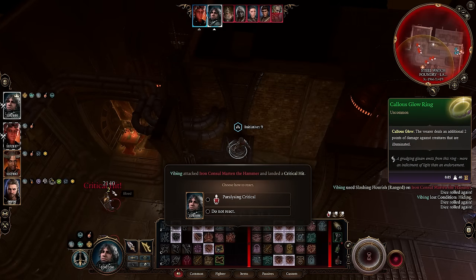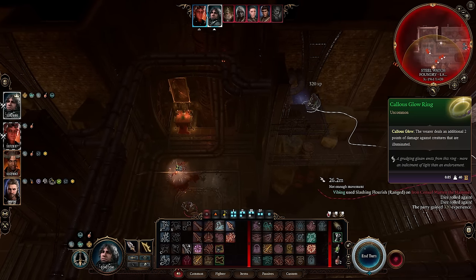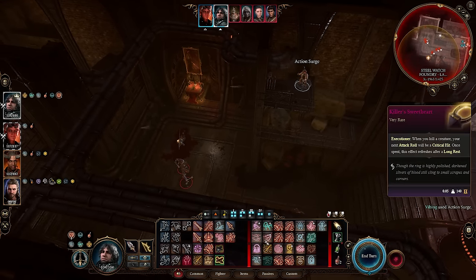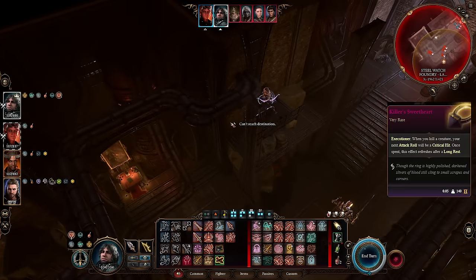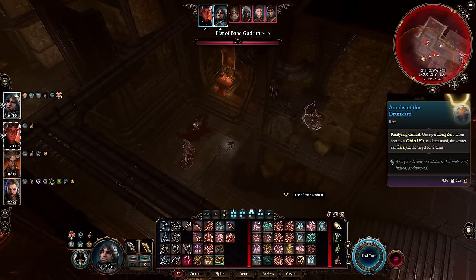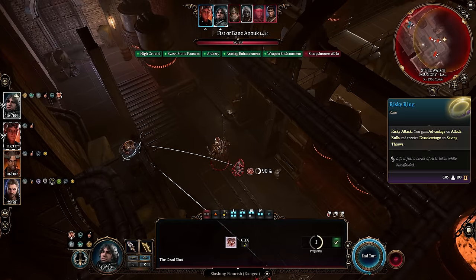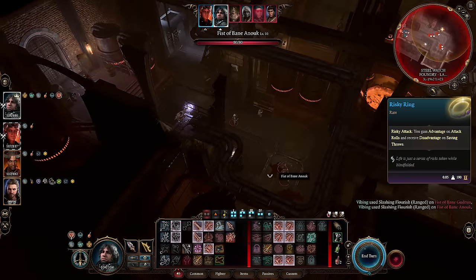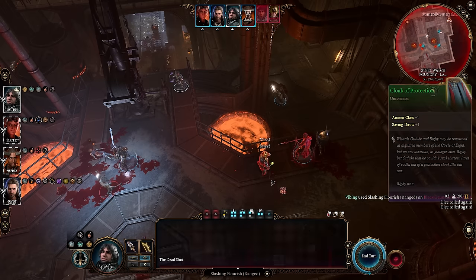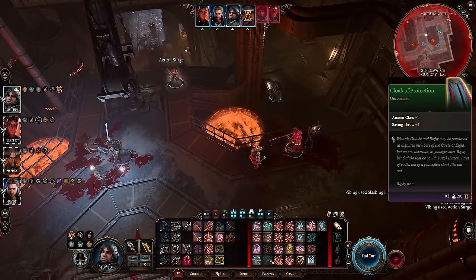Now heading into Act 2, the Callous Glow Ring deals an extra 2 radiant damage to illuminated creatures. It's typically much better on a frontline character who can light up nearby enemies, but it is especially powerful on the Bow Bard as long as you have some method to reliably illuminate your enemies. Killer's Sweetheart gives you access to a toggleable crit once per long rest, which can also be tactically used to replace a missed attack with a critical hit. Surgeon's Amulet can paralyze a humanoid enemy on a critical hit once per long rest, and can be combined with Killer's Sweetheart to absolutely destroy certain boss fights. Risky Ring gives advantage on attack rolls in exchange for disadvantage on saving throws. Marksmanship Hat gives you a plus 1 bonus to your ranged attack rolls. Cloak of Protection grants a plus 1 bonus to armor class and saving throws, and I kept using it throughout the entire campaign.